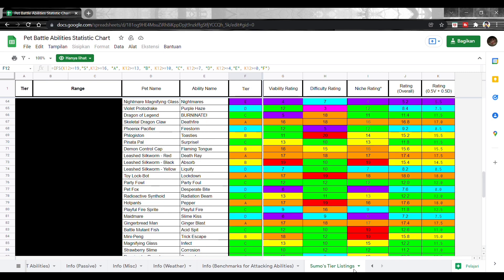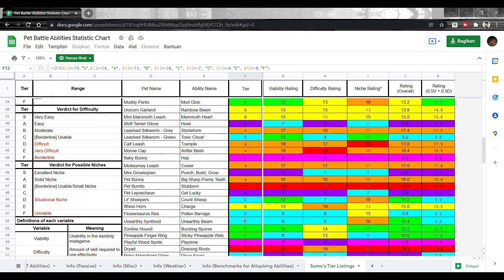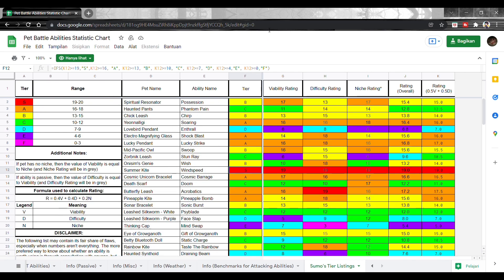Udah sampai segitu, link-nya bakal gue taruh di deskripsi. Kesimpulannya: di deck 1DL bisa yang Spam Acro, di 2DL bisa dapat Cancer, di 40DL kalau nggak salah Damar bilang kita bisa dapat Double Ship.